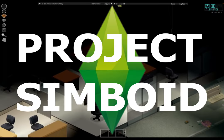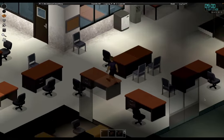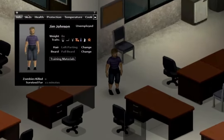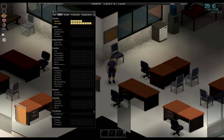Hello there, welcome to Project Simboid. Today I'll be using the Lifestyle mod. This essentially turns our Project Zomboid gameplay into The Sims. Our protagonist for this video will be Jim Johnson, a pretty uninspiring fellow who doesn't really have too many stats.